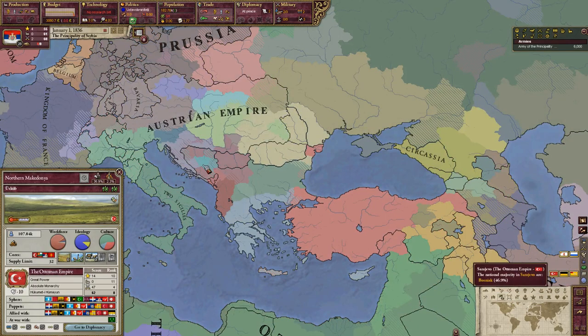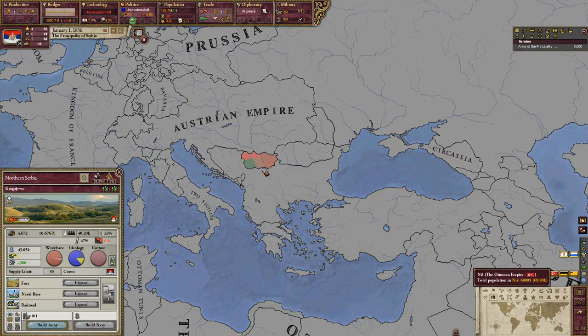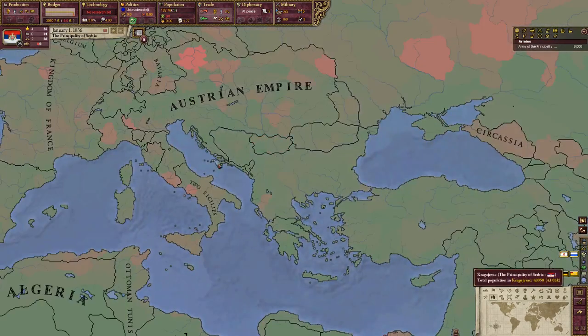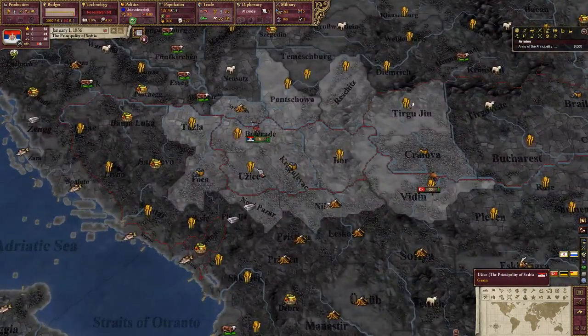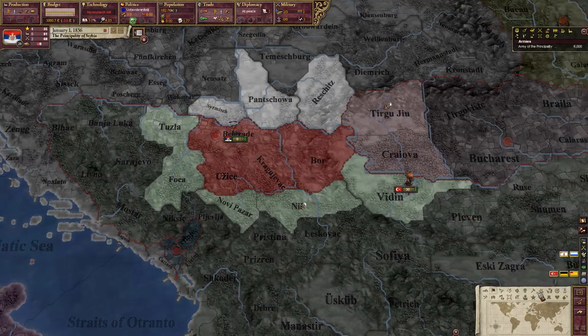We also get Bosnia — Bosnians, Herzegovinians, Croatians, Montenegrins, Serbians — all kinds of good stuff in that region. Population map gives you a breakdown of where most of our people live and compares us to the world. In our RGO output, we produce coal and grain — three provinces of grain, one province of coal. Coal production is 4.6 units a day, but we can boost that with technology.